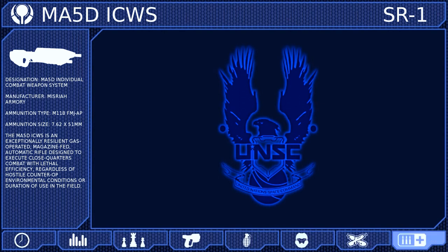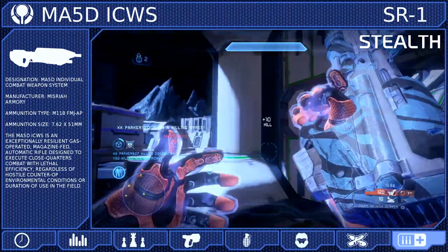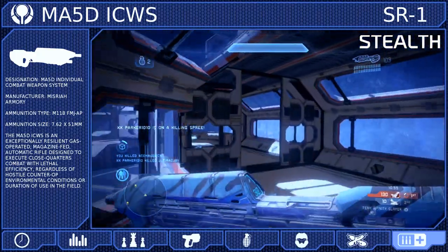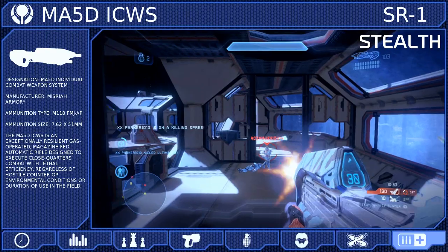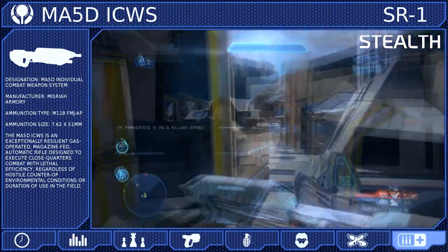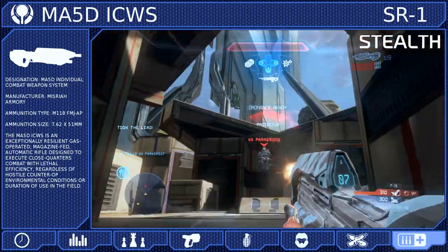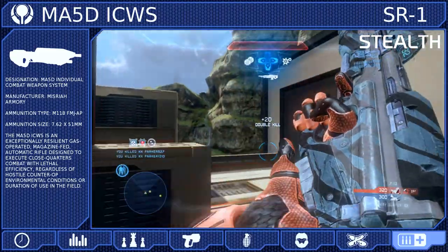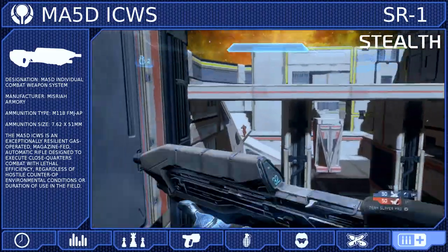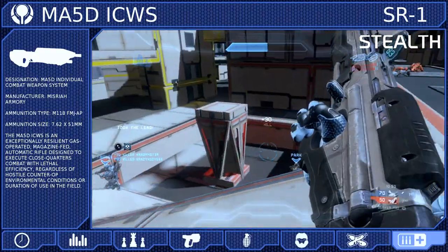Our final pick for this loadout is a great complement to the hologram: we will be equipping the stealth support upgrade. Stealth prevents you from appearing bright red on Promethean Vision, it makes your footsteps quieter, and it makes your assassinations go faster. But here is the best part — if you face an opponent with Promethean Vision, your hologram will be highlighted but you will not. A lot of Spartans become overly reliant on Promethean Vision, using it almost like a crutch, but the combination of stealth and hologram will throw a big wrench into their plans.